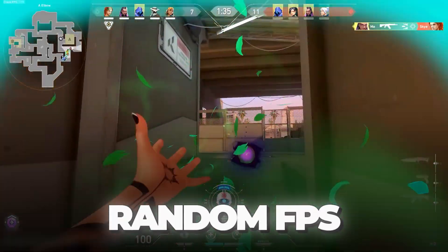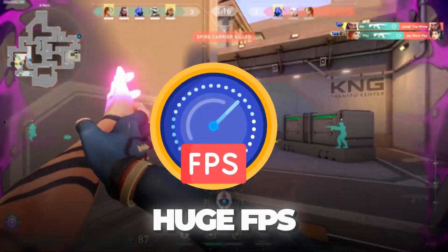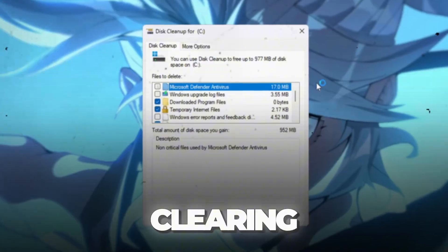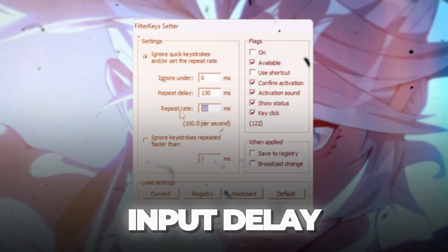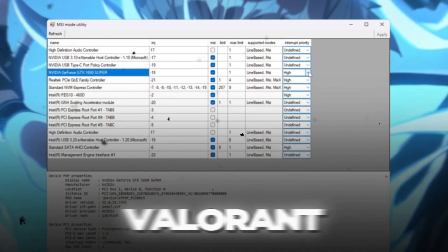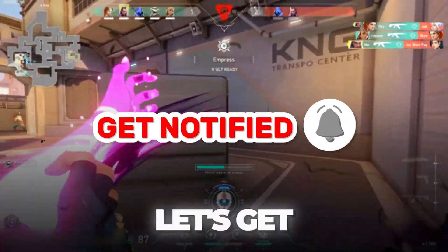Are you tired of stuttering, lag, and random FPS drops in Valorant? In this video, I'll show you exactly how pros get huge FPS boosts. We'll go through a complete optimization guide — clearing junk files, unlocking full CPU power, reducing input delay, and applying pro-level tweaks to make Valorant run buttery smooth on any PC. Without wasting any more time, let's get started.